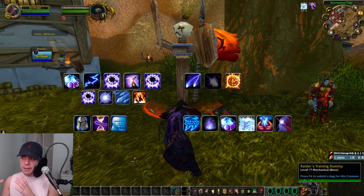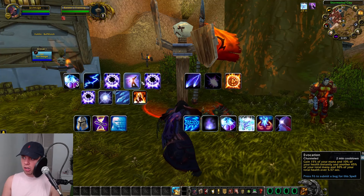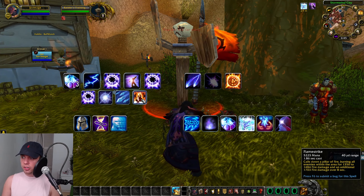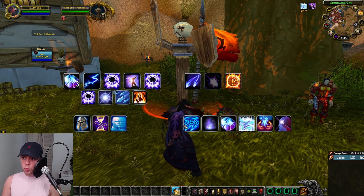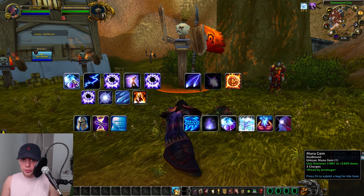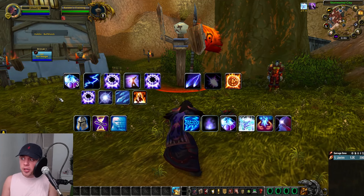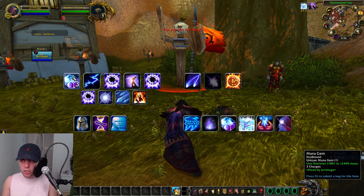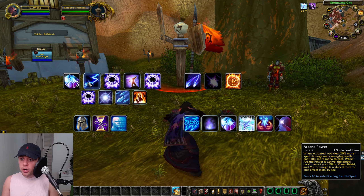Now how is it all going to come together in the rotation? We have a Burn Phase and a Conserve Phase. First off, we've conjured three mana gems, which lets us regenerate mana. We don't need to use them if we're about to go into the fight with max mana, but if we're going into a Burn Phase without maximum mana, we'll want to start off by restoring mana. We then use our Arcane Power cooldown — this is the start of the Burn Phase.